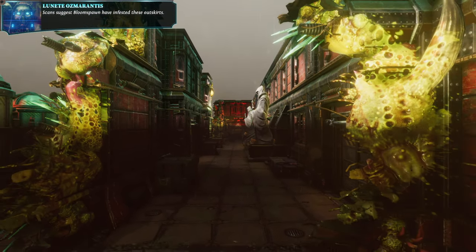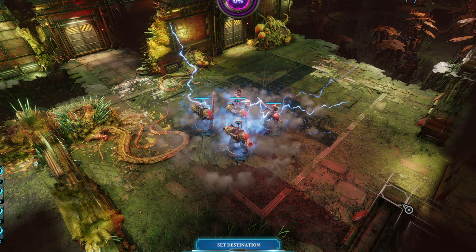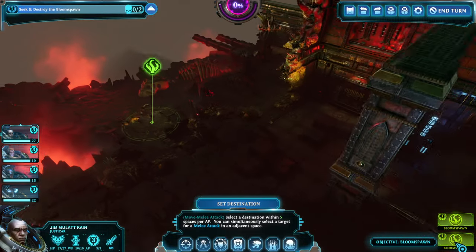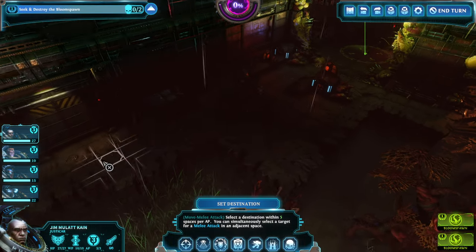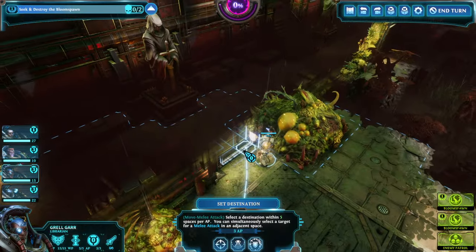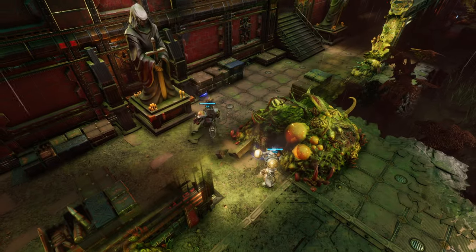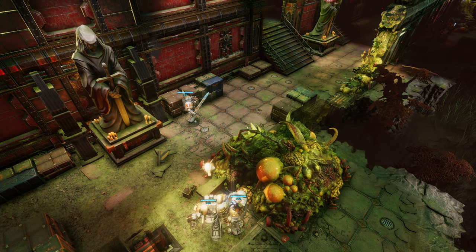Scans suggest Bloomspawn have infested these outskirts, near a bustling underhive. How can they be so blind to the corruption? Billions go about their pitiful daily lives oblivious to the affairs of their neighbors. We've got Bloomspawn over here and over there, which means we'll need to weasel our way through here and then around that corner. The librarian kicks in the door and makes room for the entire team.